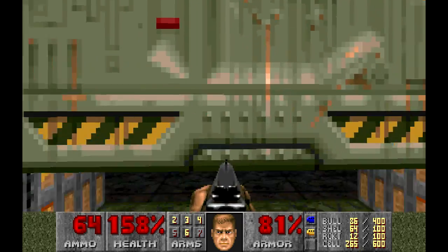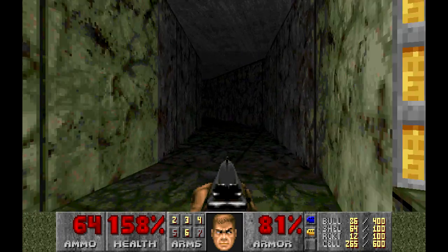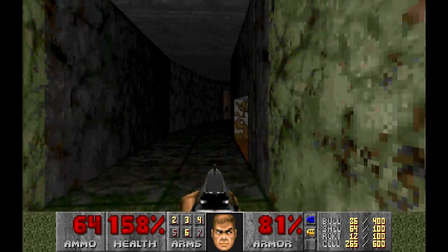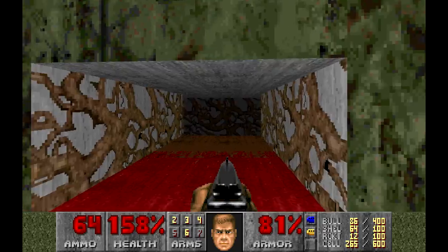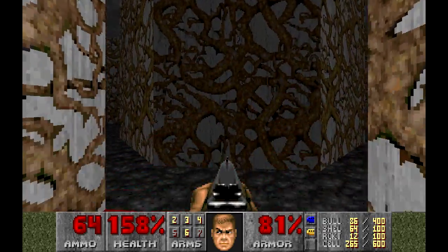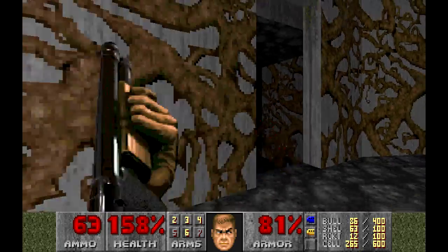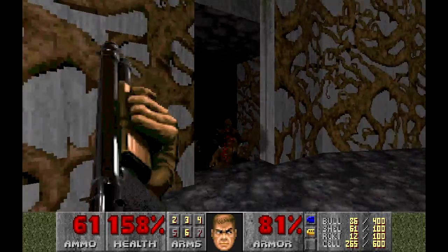I guess we can go through here now. I'm really expecting something to jump out at me now — that would be so typical. Can we go through here? We can, and it drops down. And there's still nothing — where are they? There they are. I bet they're going to come out of all sides now.